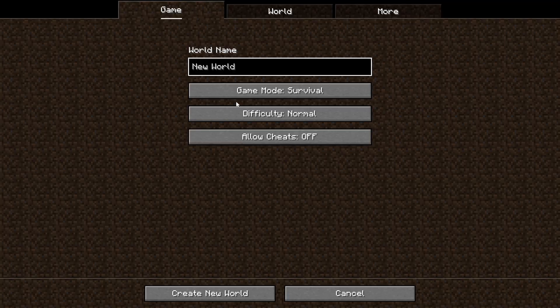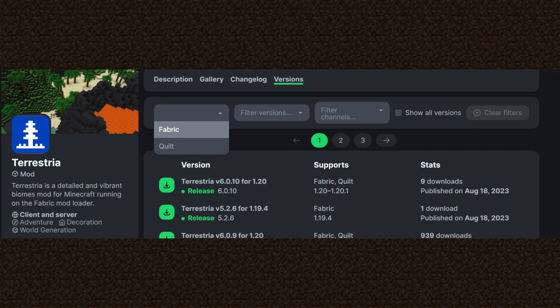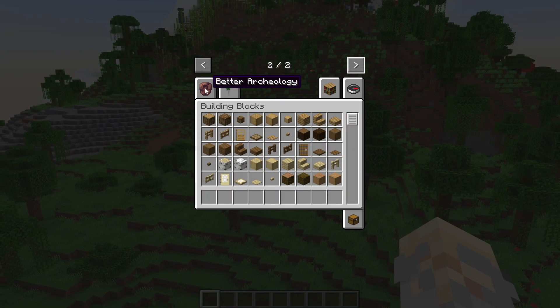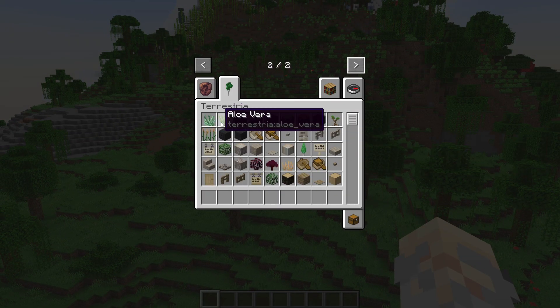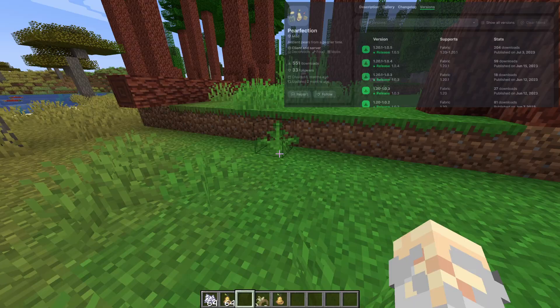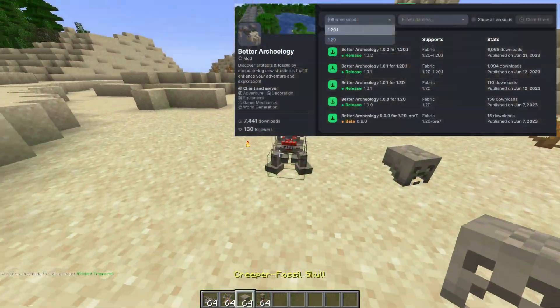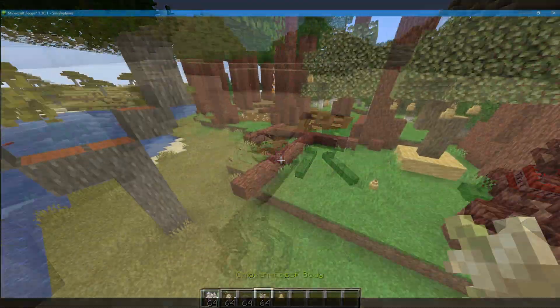As you can see, I have now loaded up Terrestria, a world generation fabric mod only available for Fabric and Quilt, on Forge. Another example is Purification, a mod I reviewed recently, or better, Archaeology, which you can see all work perfectly fine, even though we are on Forge.